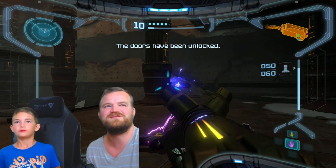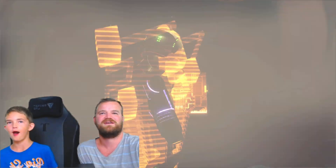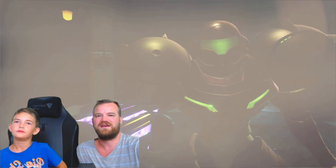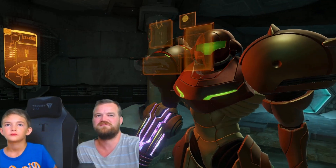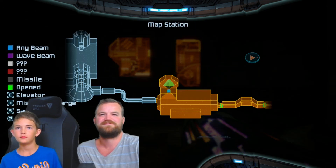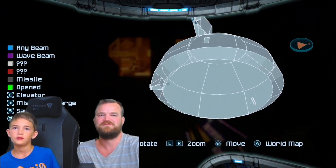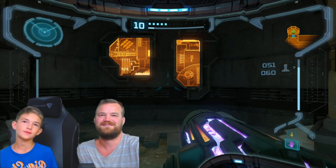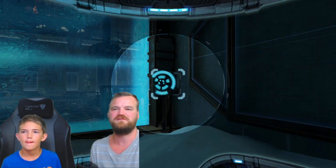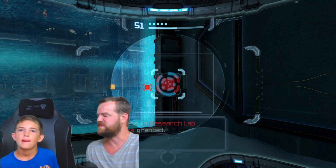Nice, okay, this room is complete. Let's go get the map. So we are going to go get a super missile. That's where you get a spider ball, but we're not doing that right now. Use your scanner and that's going to deactivate the core seal, and there will be more space pirates for you to fight here.